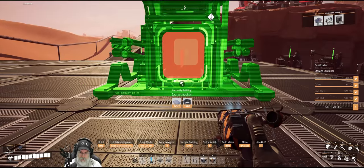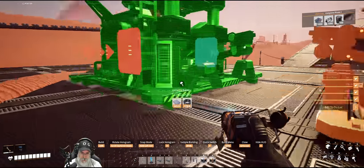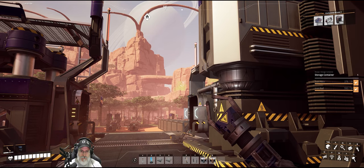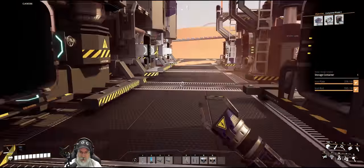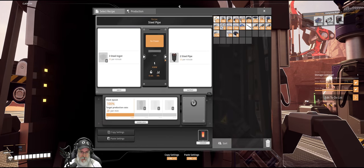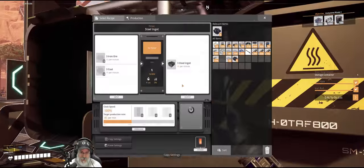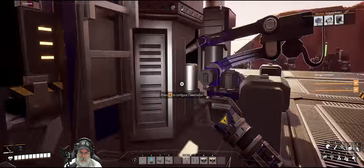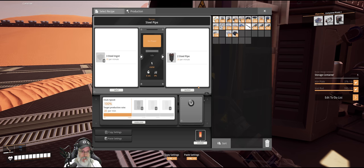Now we'll do a constructor. Yeah, it's going to be a little tight through here but I think it'll be okay. We're going to set you to do pipes and you guys to do steel beams. So let's look at the math here - we have a total of 135 ingots: 45 times 3 is 135 ingots coming out. You're going to need 60, and you're going to need 60, so that's 120, and you're going to need 30.